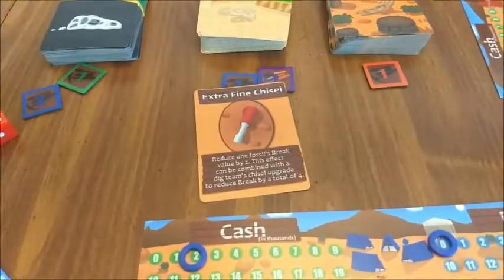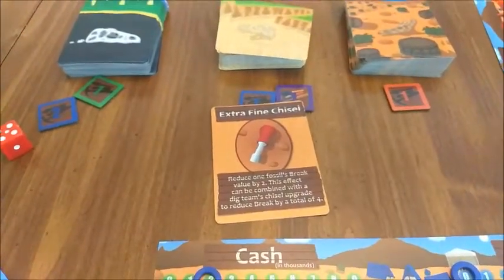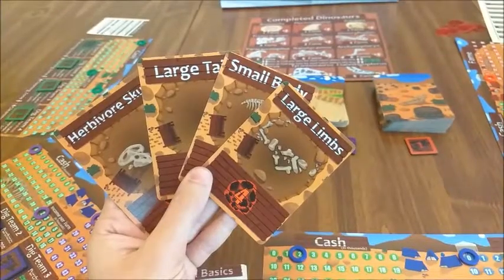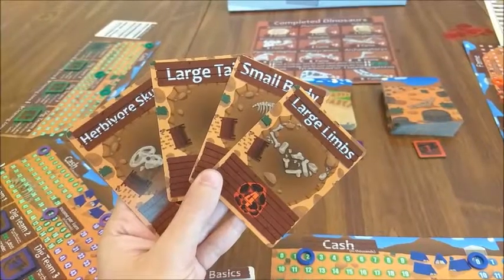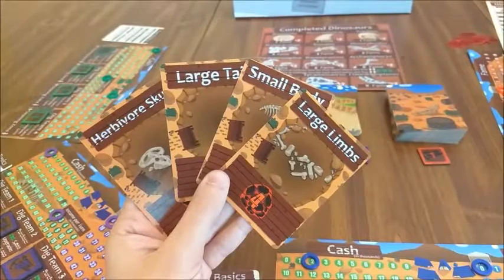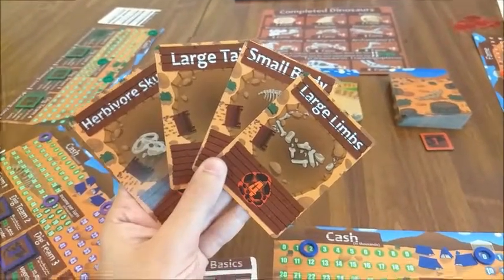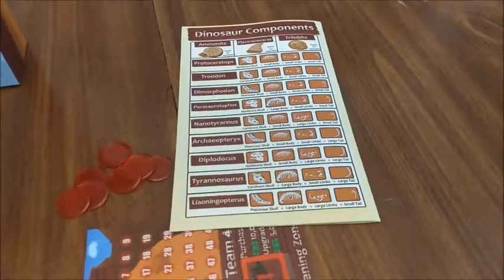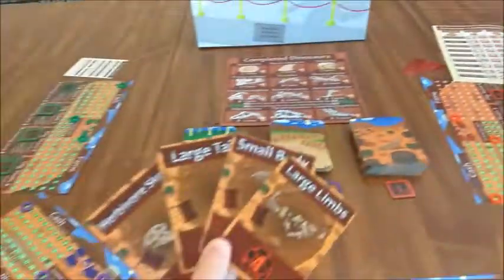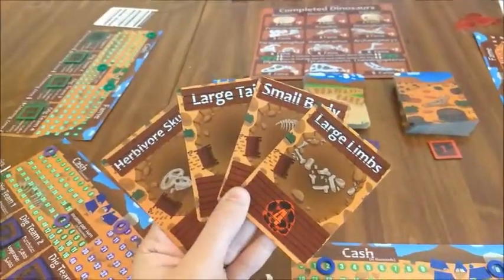When you dig, you'll sometimes end up with cards that are not fossils, since they don't have a break value. These cards are automatically added to your hand. Each dig team can only dig or assemble — it's not possible to do both with one dig team. Let's say this is my hand: we can see that I can use these fossils to assemble a diplodocus, so that's what I want to do with my second dig team.